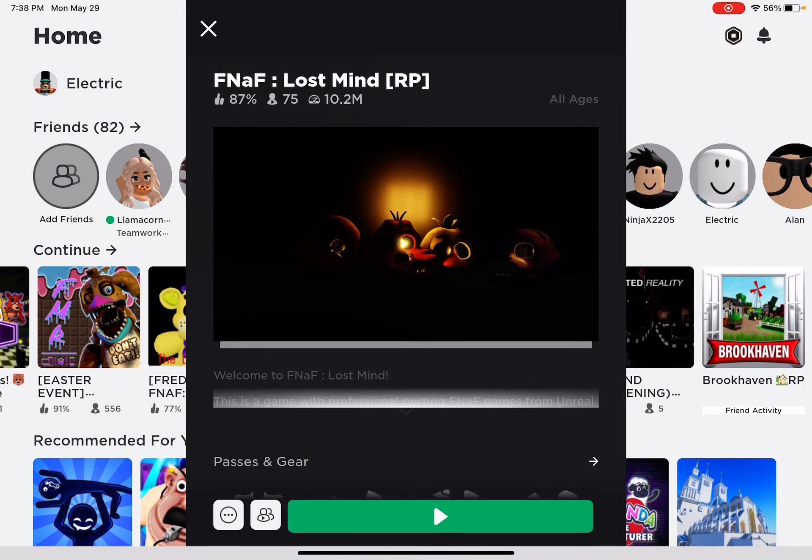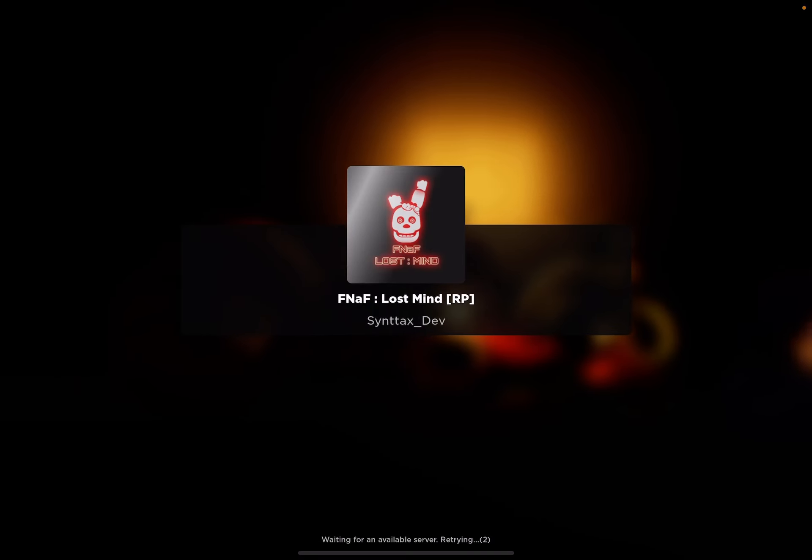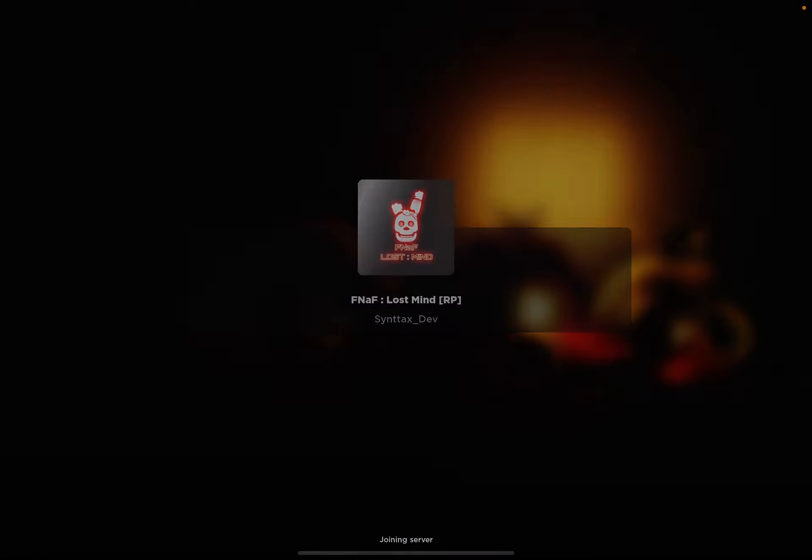So today we're going to go to FNAF Lost Mind and I'm going to show you how to get the Sans badge. It won't pop up for me since I already got it, but for you guys who might not have it, the badge will appear once you finish. This is a very easy badge, but the fight to get it is not easy.